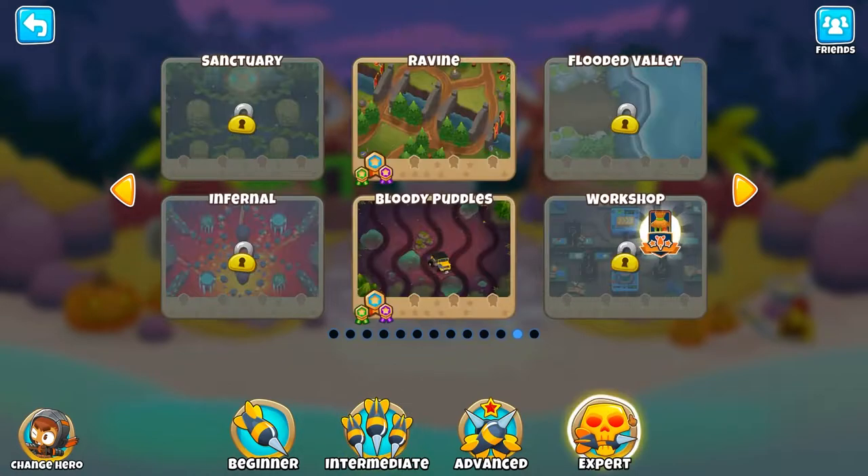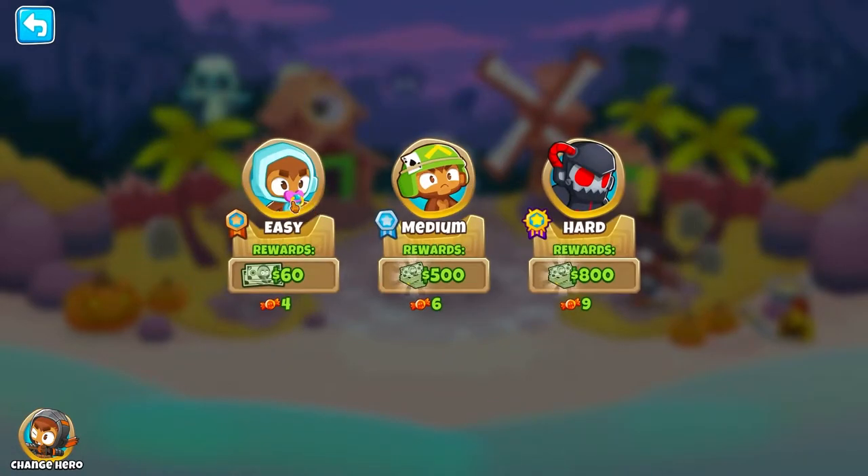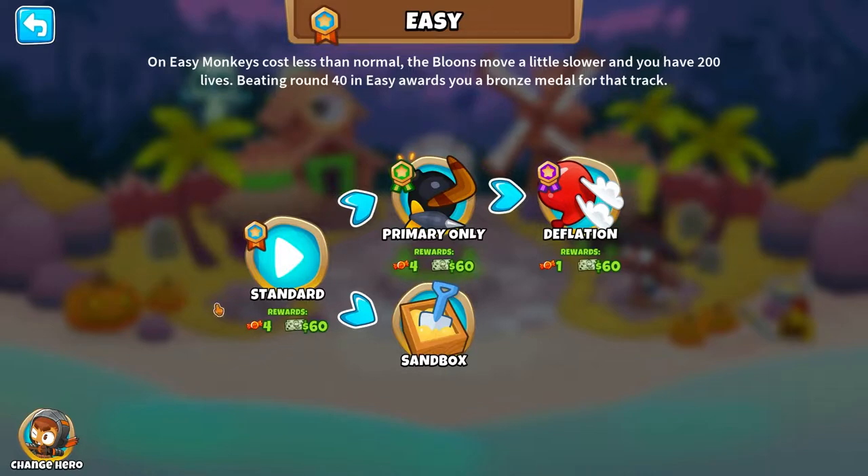You want to basically pick every map, but I just go to Expert, then you want to go to Easy. You want to finish it in Standard and finish it in Primary. Deflation is what we need — deflation basically gives you a set amount of money and that's all you can spend until you win. So it makes it where you can basically just set down all your towers and leave it AFK and get a win. It only gives like 40–60k XP per win, so you can get a lot more from the bosses, but with the bosses you actually have to do a little bit of work. With this one you just click, place, and you're good.